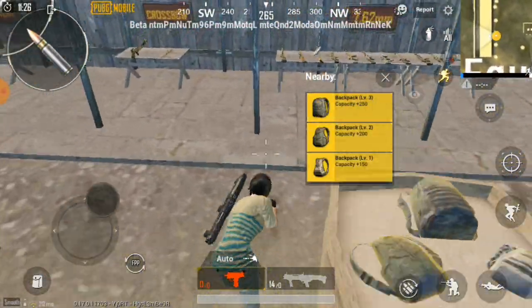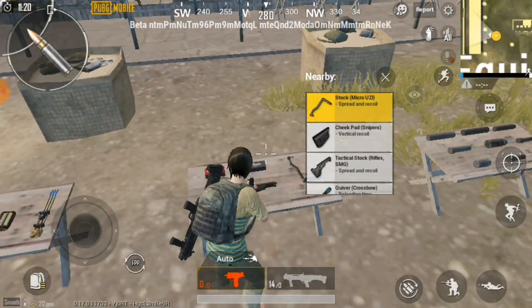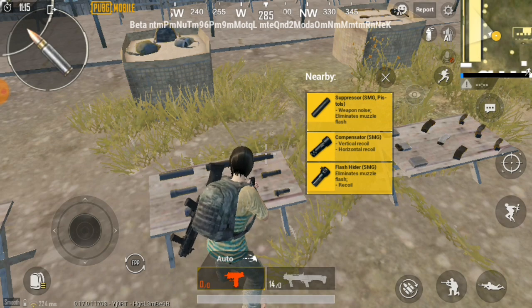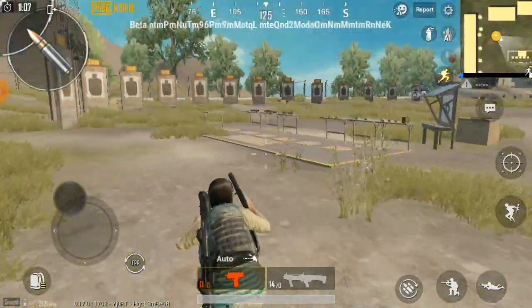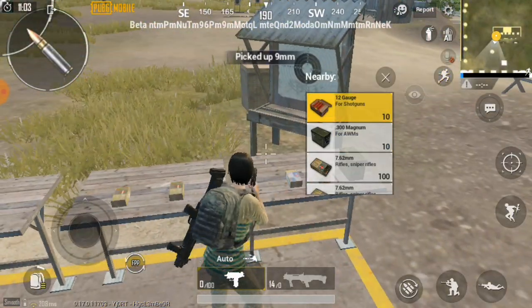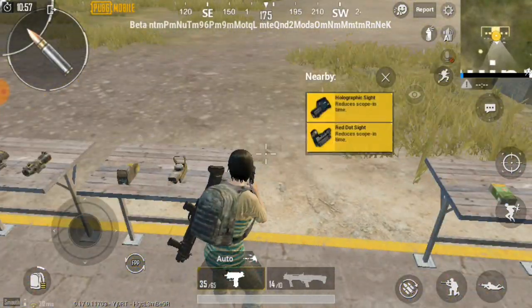Çantadan silah mermisi alacağım. Bu silahlara neler takılıyor, bir bakalım. UZI'ye dipçik taktık. Pompalıya susturucu mu takıyoruz? Tamam, sadece pompalıya dürbün takabiliyormuşuz, normal bir pompalı gibi olmuş. Zaten 14 tane mermisi var. UZI mermi alayım, pompalı mermisi yok mu burada? Sanırsam yok, almış zaten.